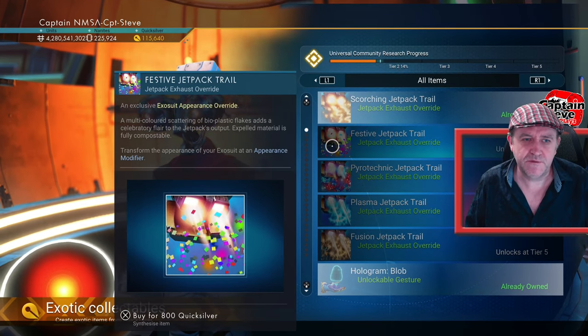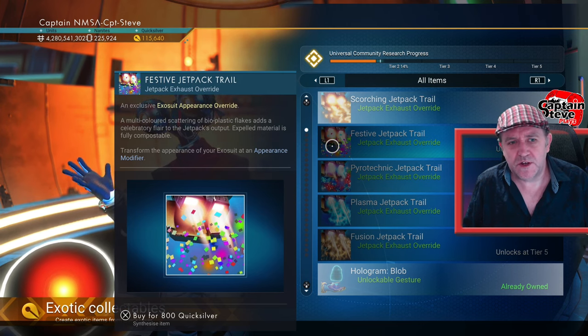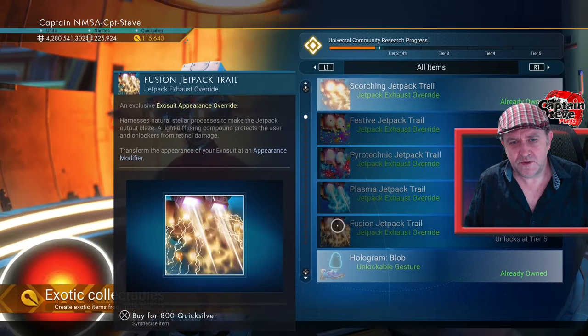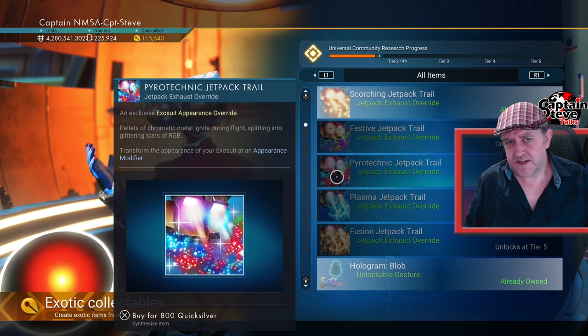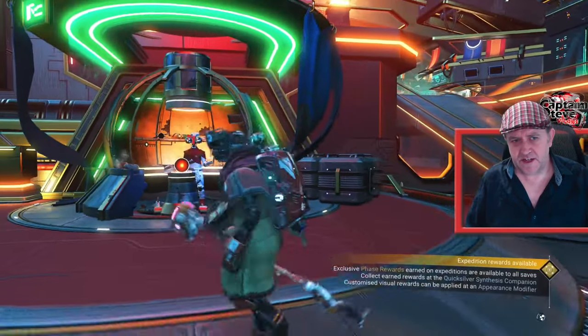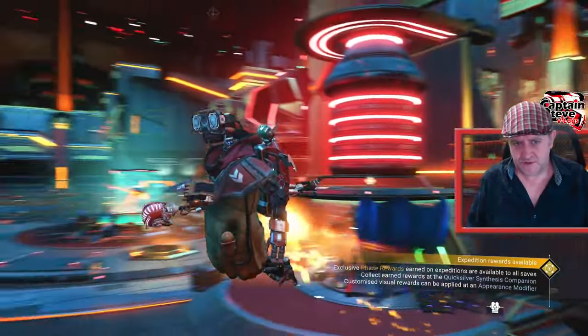As you can see, the next one up is the festive jetpack. We're already 14% into unlocking that one. So I was wondering whether these might last us all the way up until the end of the expedition. Unless they start delaying and slowing them down a bit, that might not be the case. Anyhow, people, that's the flaming jetpack trail. Isn't it freaking awesome?